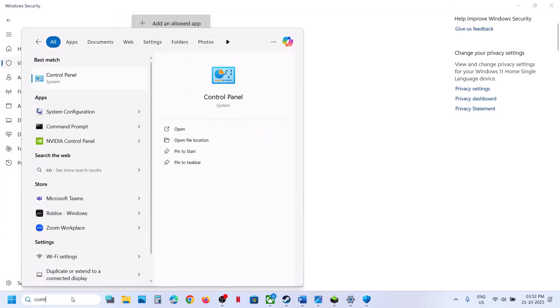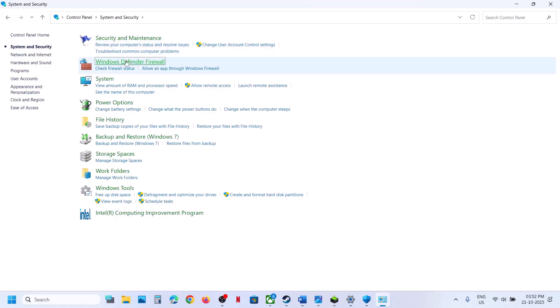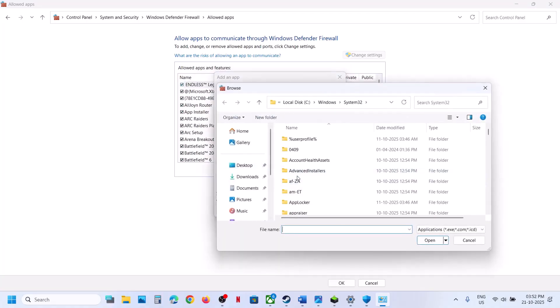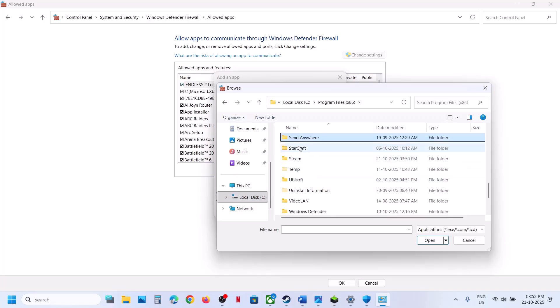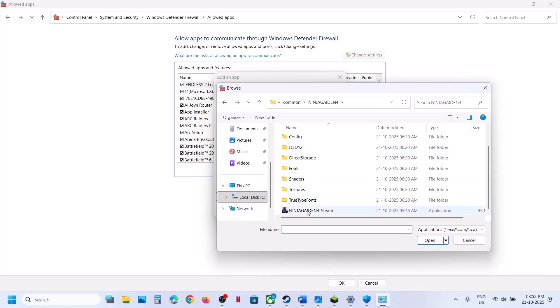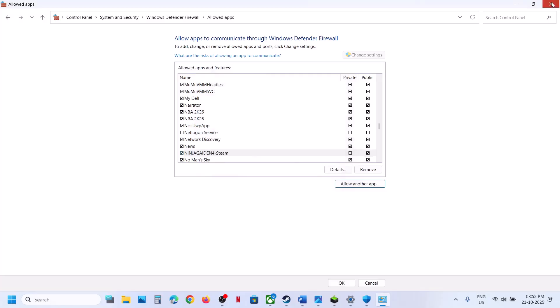Now type in Control Panel in the Windows search box, click on Control Panel, go to System and Security, then Windows Defender Firewall, and click Allow an app through Windows Defender Firewall. Click Change Settings, then Allow Another App, click on Browse, go to the game installation folder once again, and select the game exe file. Click Open and then click Add. Once the game is added, launch the game.